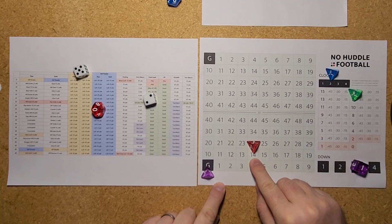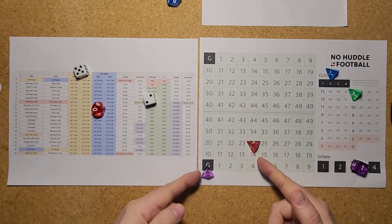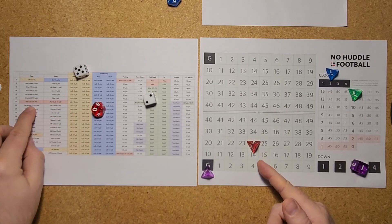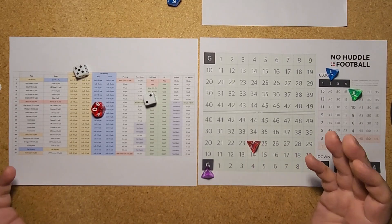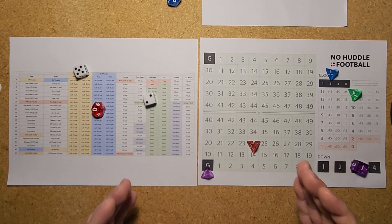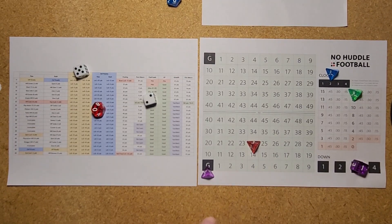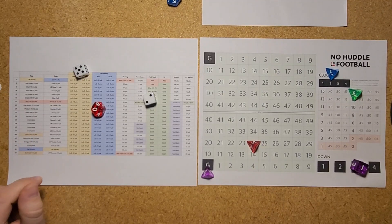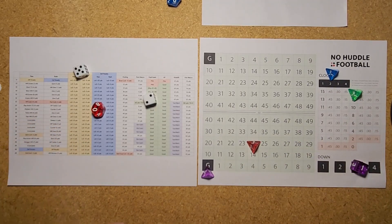The way scoring works: take the line of scrimmage distance, add 10 for the end zone — so a 14-yard line gives a 1-to-24 window. If the result is inside 24 yards, you score. If it's outside, the pass falls incomplete, like throwing out of the end zone. A 25 is inside the window and goes for 15 yards — a touchdown pass to Moore from the 14. Patrick Mahomes comes through on third and goal with the TD pass.